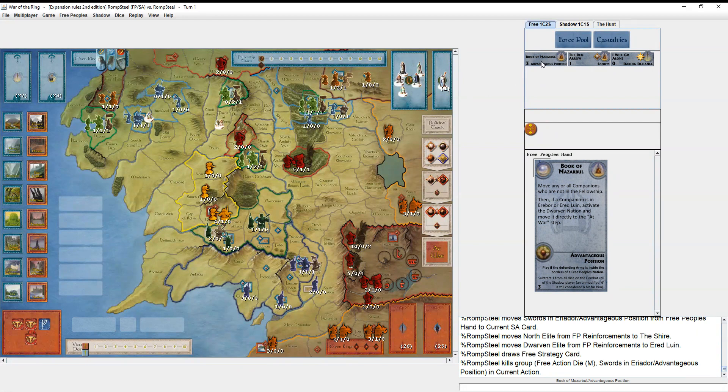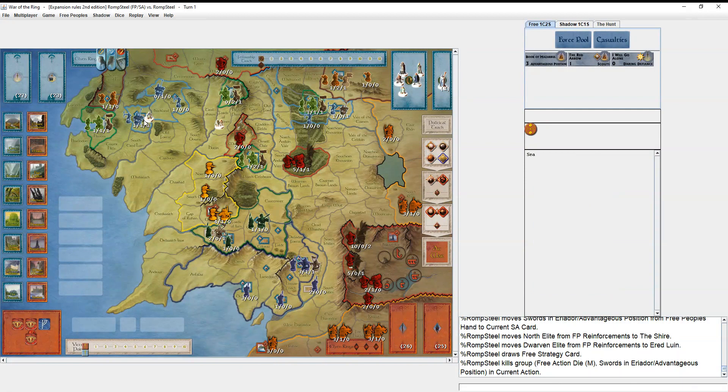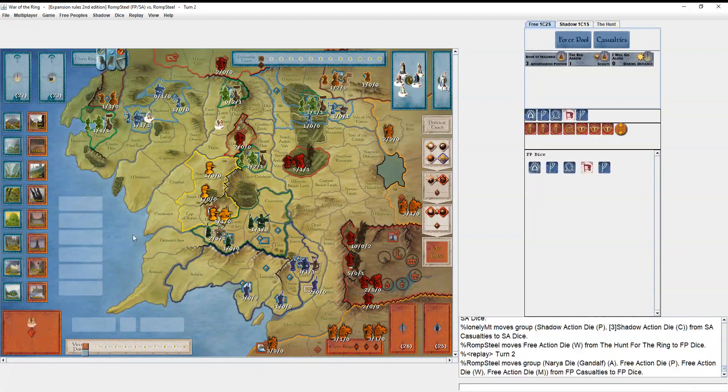I play 'Swords in Eriador' and redraw into a strategy card. Book of Mazarbul is obviously a cool card to see. One of the upsides to starting a hobbit out in the Shire is it's very possible to get to Herold Lewin — it takes either half an army movement to walk to Tower Hills, or an extra character movement, and then you can play Book of Mazarbul.